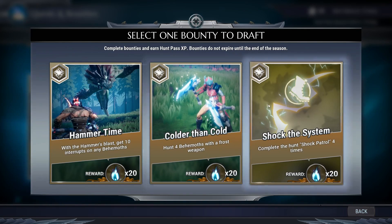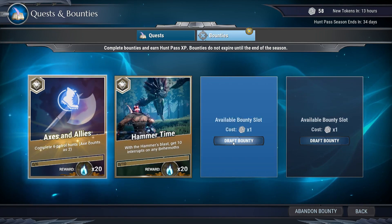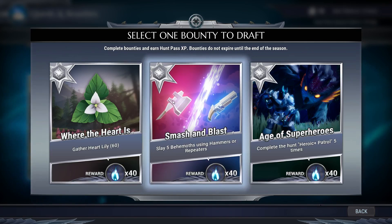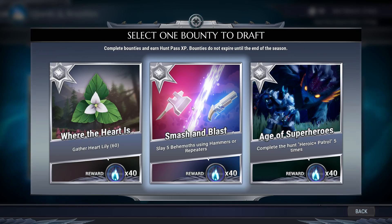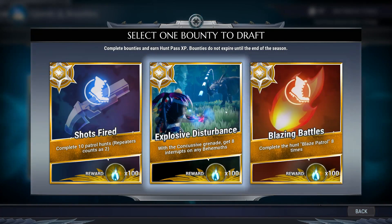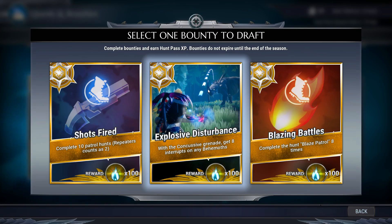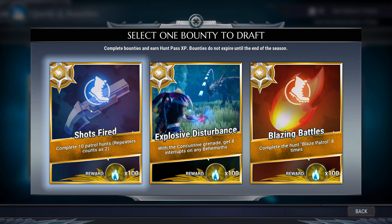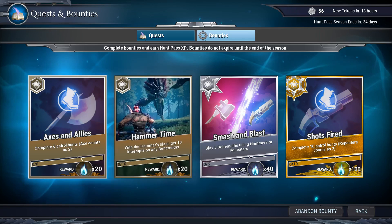Colder and cold: hunt 4 behemoths with a frost weapon. Complete the shock patrol 4 times, and with hammer blast get 10 interrupts on any behemoth. I still need a lot of interrupts for my mastery so I'm gonna take that one. Where the heart is: gather heart lily 60 times, smash and blast — slay 5 behemoths using hammer or repeaters, and complete the heroic patrol 5 times. I'm taking this one since I already have a hammer bounty and can complete them together. The last bounty, shots fired: 140 XP for the silver tier, 100 for gold, and 20 for bronze.